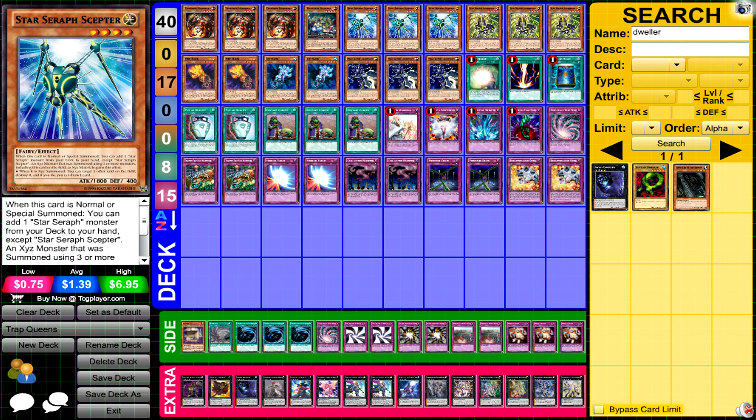I'm not necessarily too sure about double Castel but I guess it worked out for him. So that's the deck — let me know what you guys think of this first place Trap Tricks, Assault Halberd, Hand, Star Seraph deck profile. It's kind of a mismatched mix of engines but it did well. Congrats to this individual — I don't know how competitive their locals were, but congrats on the win.